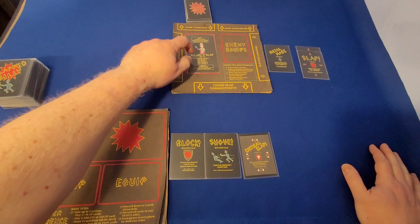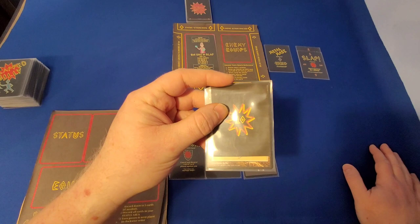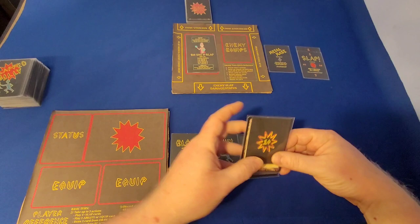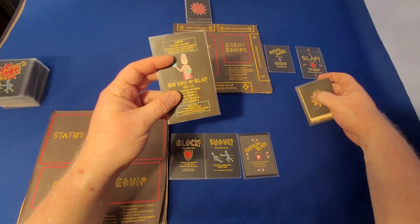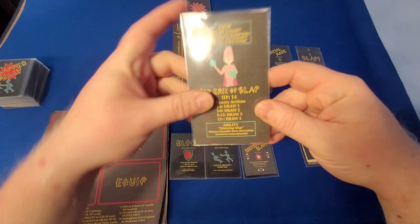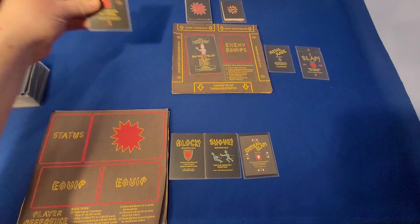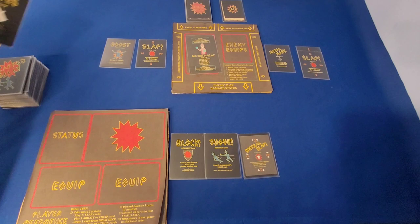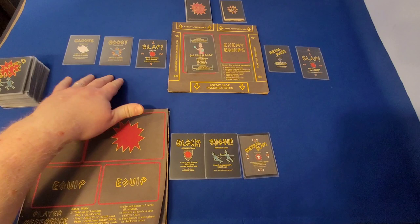So now that I've taken my action, before anything resolves, Sir Eric of Slap has to draw his cards. So he's going to pull a card from the enemy action deck. I got ten — ten is the highest number in there, so I am not doing well so far. What I do is I add the total slap damage I've played, which is two, and I get twelve. I look on the card under enemy actions and I see that if I get nine through twelve, it says draw three. For Sir Eric of Slap, I'm going to draw three cards. I'm going to place them to the left instead of the right — my played cards go here, Sir Eric's played cards go here. Just like I played the player cards from left to right, I play Eric's cards from right to left, which shows me the order in which they were drawn.